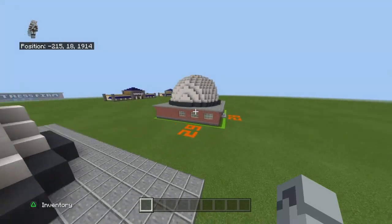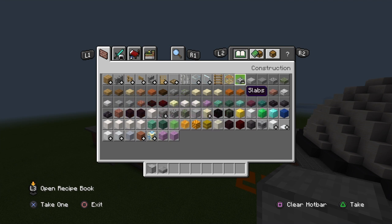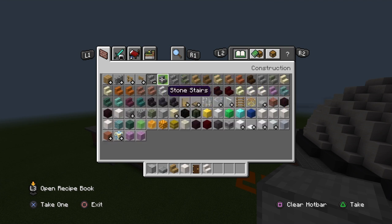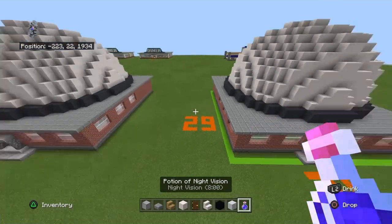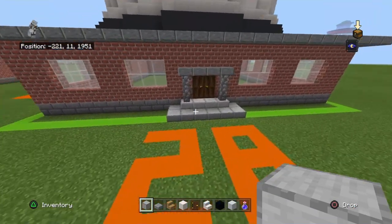You don't actually need any space because you literally just need the shell of your build. The materials you'll need are: smooth stone, polished andesite slabs, oak wood stairs, block of quartz, dark oak door, quartz stairs, black concrete, white concrete, stone brick, and soul lantern — though the soul lantern isn't required.